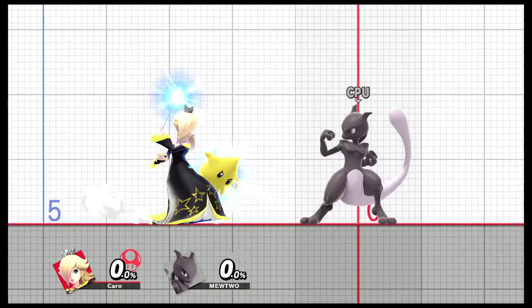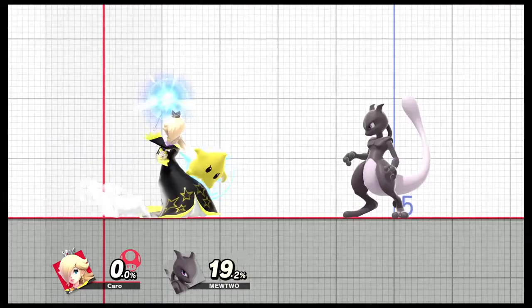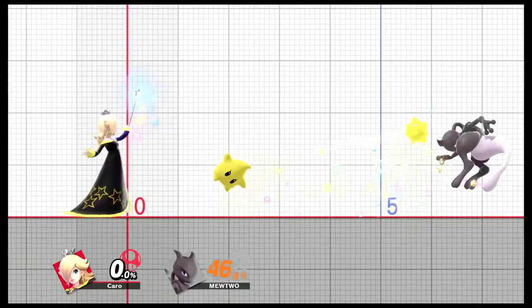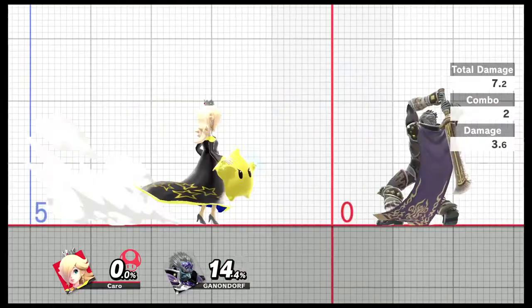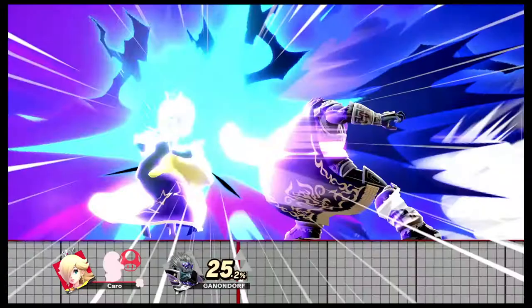As you can see here, we are using the neutral special move, where Rosalina shoots Luma. It deals great damage, and you can also charge it for a longer period, but it does eventually release by itself. What you are seeing here is Starbits — this is her side B — and you can use this to interrupt characters from doing great damage or setting up tricks or combos.